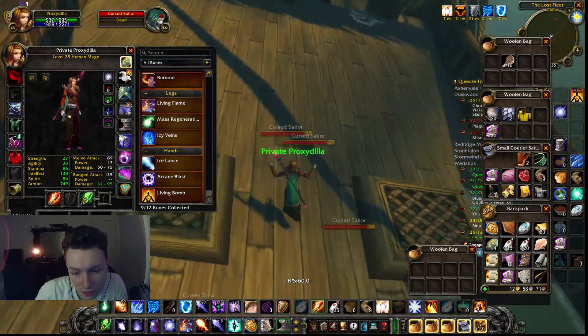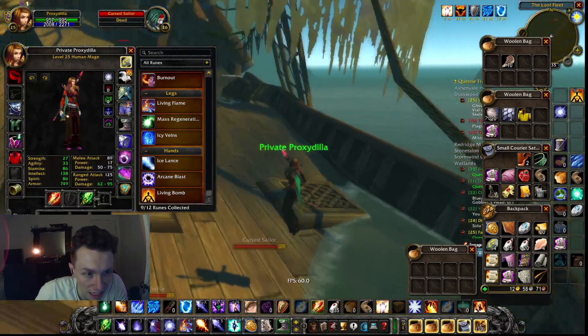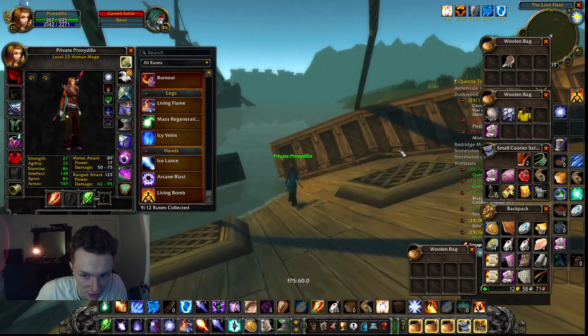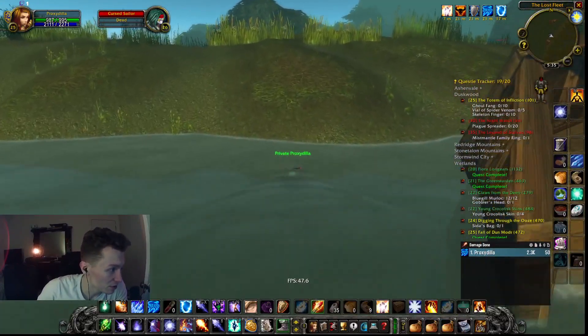Those are the runes for PvP. What I like to do is Icy Veins and Arcane Blast. Living Bomb is also pretty good, but Arcane Blast with Icy Veins allows you to get a lot of extra healing because of Arcane, and you can abuse the fact that it costs almost no mana as long as you're a little bit patient. Anyway, that's the talent build — hopefully that helps.